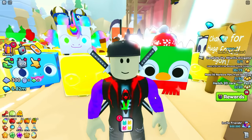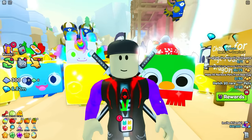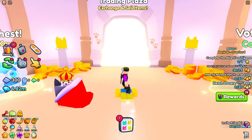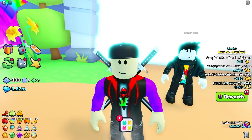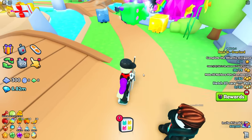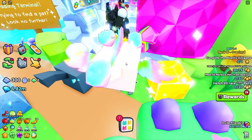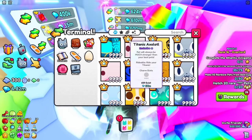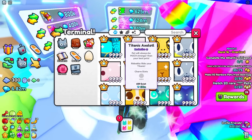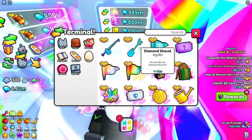Unless somebody can confirm otherwise, it leads me to believe the Huge Fossil Dragon is only inside the regular dig site mini game and not the advanced dig site. So for those who bought the diamond shovel in the trading plaza for 30 million gems - it's not 100% confirmed, but the 10 to 15 people I've talked to who have one all said they got it from the regular dig site, even after trying the advanced dig site for quite a while.